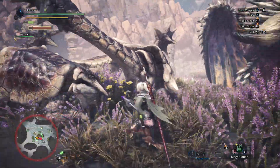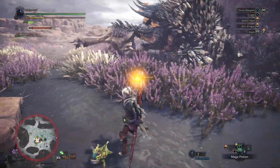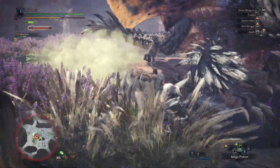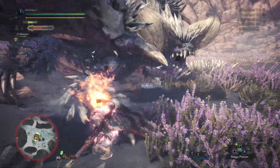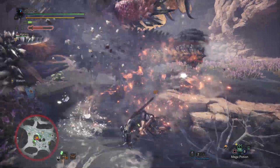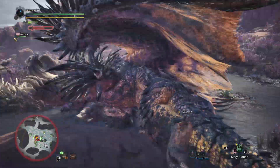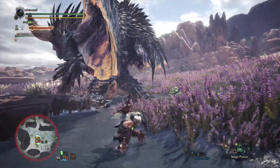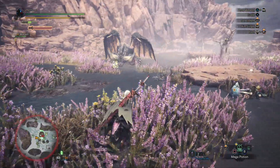I'm checking where he's at — there are more paralyzing toads here, so I'm trying to lead him toward them to get him to stand in the paralyzed cloud. He got paralyzed. Now I'm going after the spikes on his arm trying to break them. We got the break — he got knocked over and I used the long sword special attack on him.